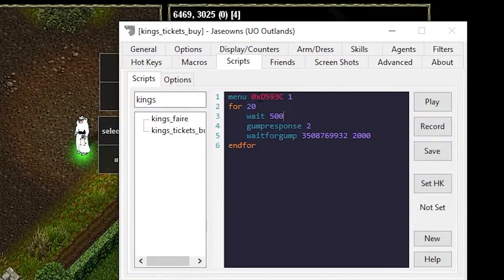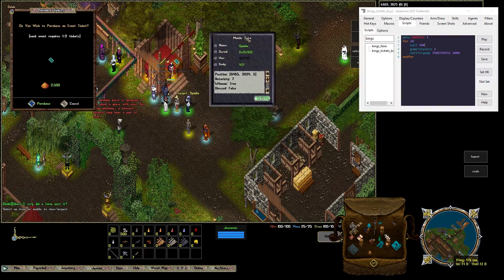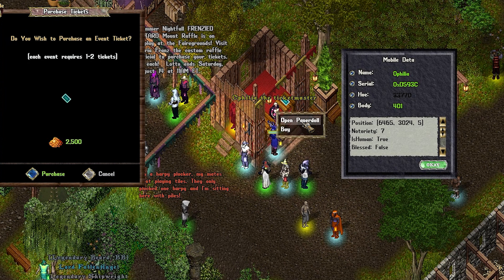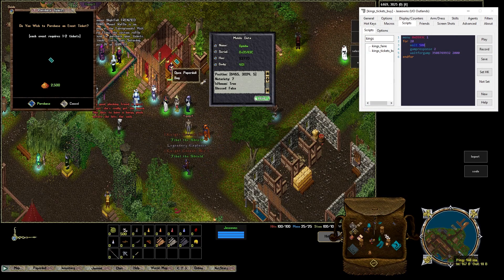We do menu of Ophelia, which I've done by doing greater-than info on her. You can click the little circle to copy the serial, then click paste. From here we're saying 1 — the reason is the menu is zero-index based, so menu 0 would be open paper doll and 1 is buy. We're going to loop 20 times, so for 20 means it's going to do this 20 times. We're waiting half a second. Gump response 2 is the purchase, and then this gump is the big long gump number here. We're also going to wait a max of 2 seconds for this gump to respond.